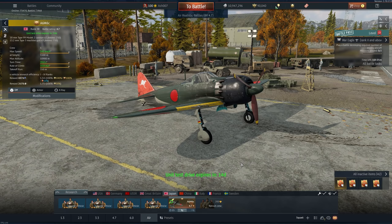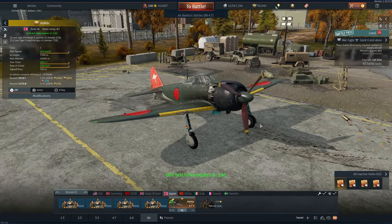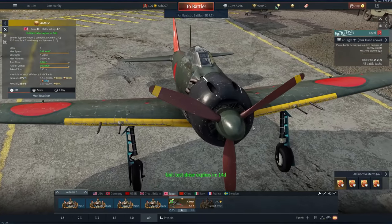G'day, I'm Esch, hope you're all doing fantastically well. This is the A6M6C, essentially it's the Battle Pass free reward vehicle, which you can get for unlocking 50 levels of the Battle Pass system in War Thunder.